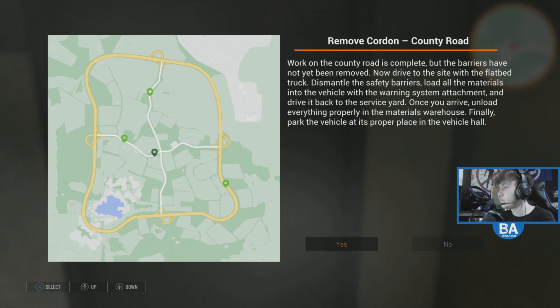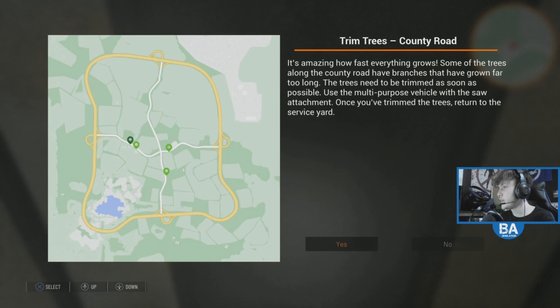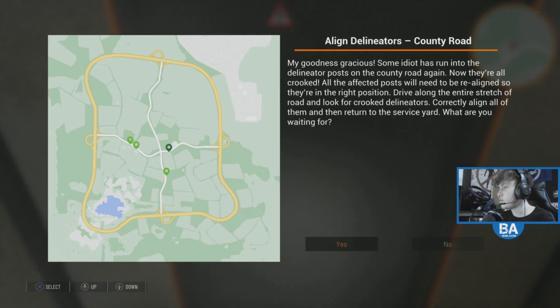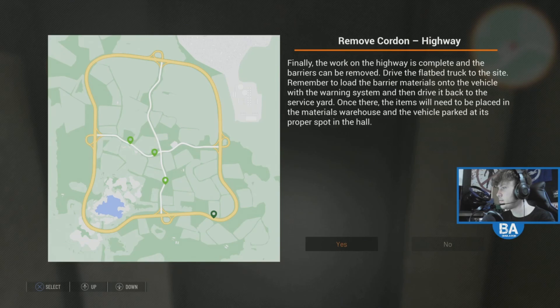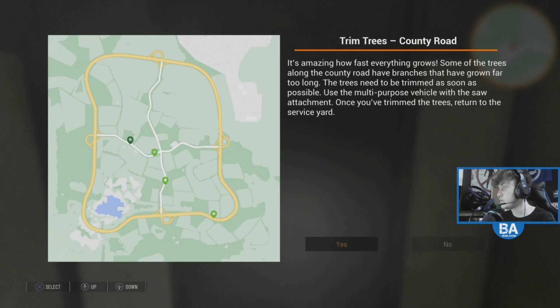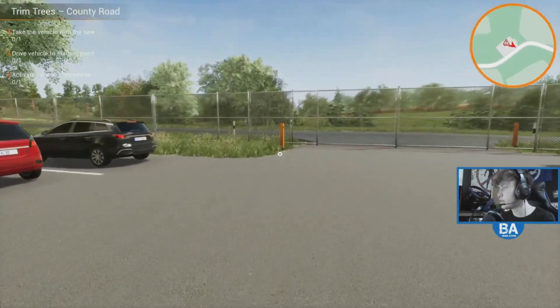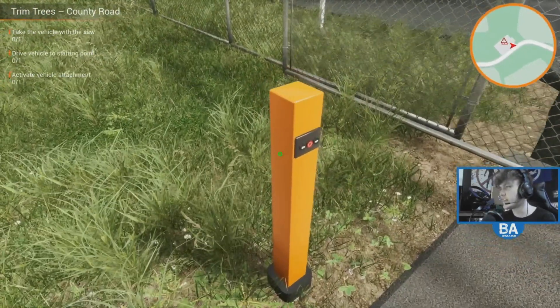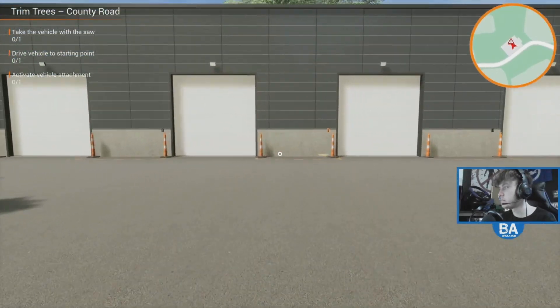We've got 'remove cordon' and I can't pick the others. Let's try 'replace guard rail' - if we do that it should reset them, yeah it resets them if you do that so you can try one you haven't done. Most of those we have done before. 'Remove cordon', 'trim trees', 'clean up road shoulder' - done that before. 'Trim trees county road' - we haven't done that one before, let's do that one. So we've got a trim tree job on the county road. You get the county road, the federal road which is pretty much the same thing, and then the autobahn - ten missions for each one.